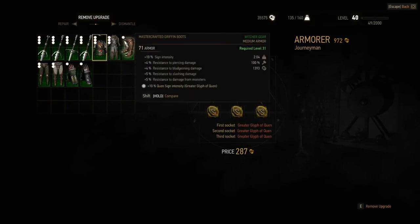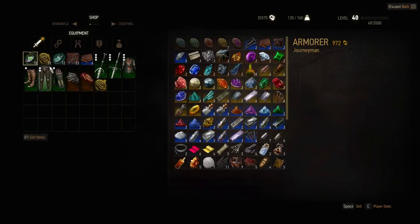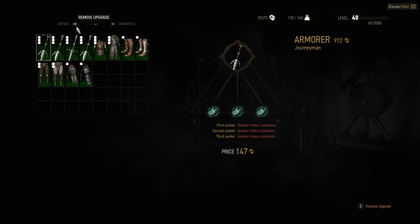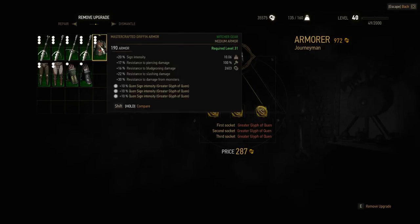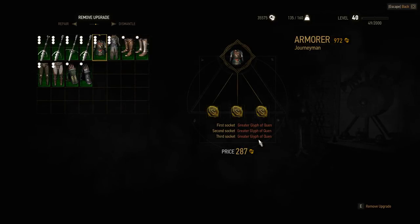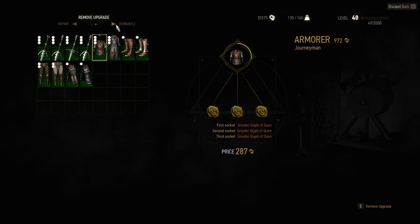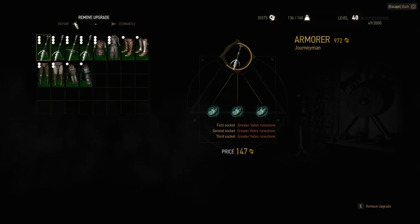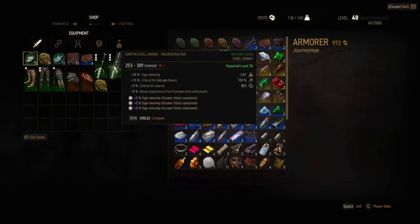There's nothing there, but I have all of these: 18, 22, and 12. We'll go with this one — 10 quen. And then we'll do it again: hit E to remove upgrade, E again, and click dismantle real quick. There's your pop-up. You get all those items, but you still have it in your inventory — 18, 24, 12.